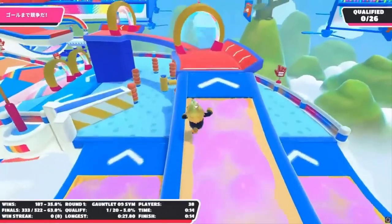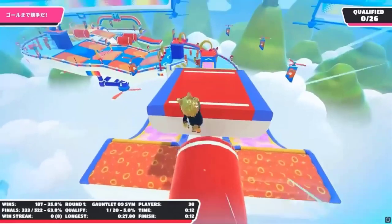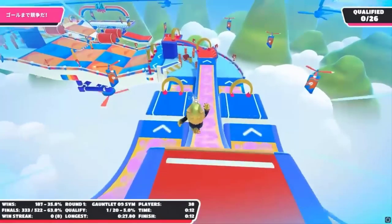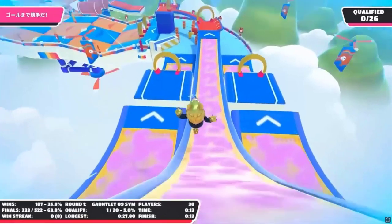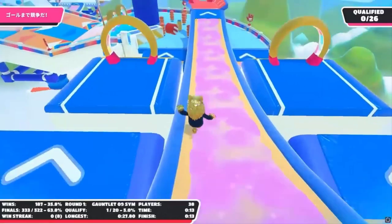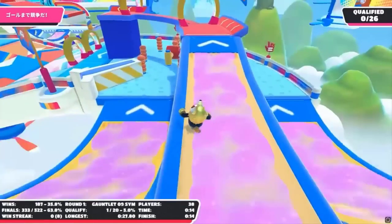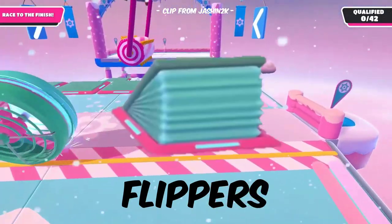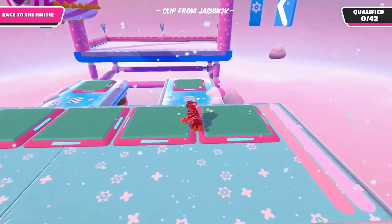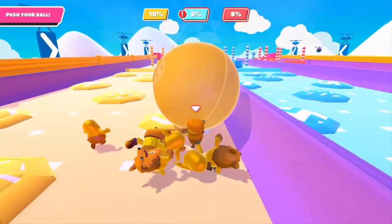Slime Slides are blue and orange tubes with slime covering their interior. They can usually be reached by going through an entrance shaped like a face with angry eyes and an open mouth. Players can jump into Slime Slides to gain a speed boost but may slow down if they can't stick to the optimal path. Flippers are square panels which, when the player gets on them, flip them in a certain direction.